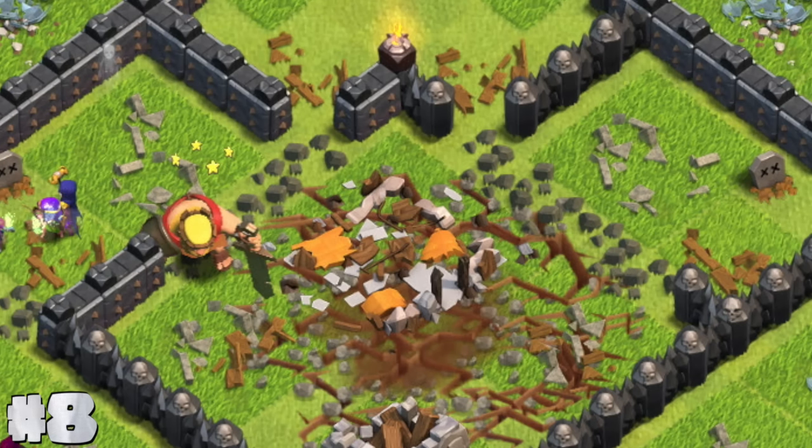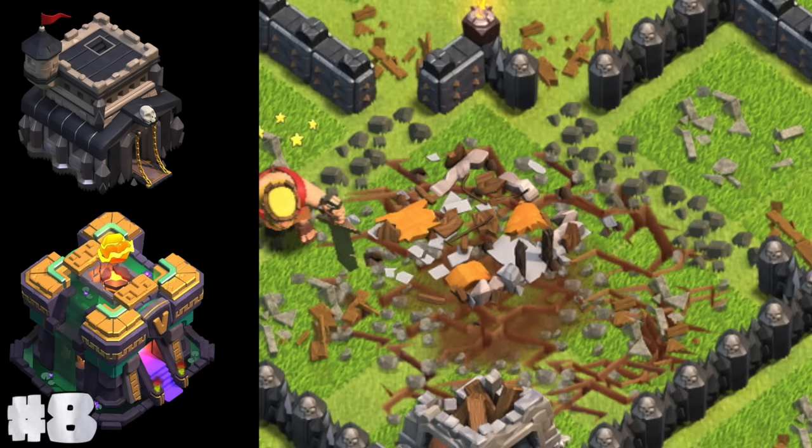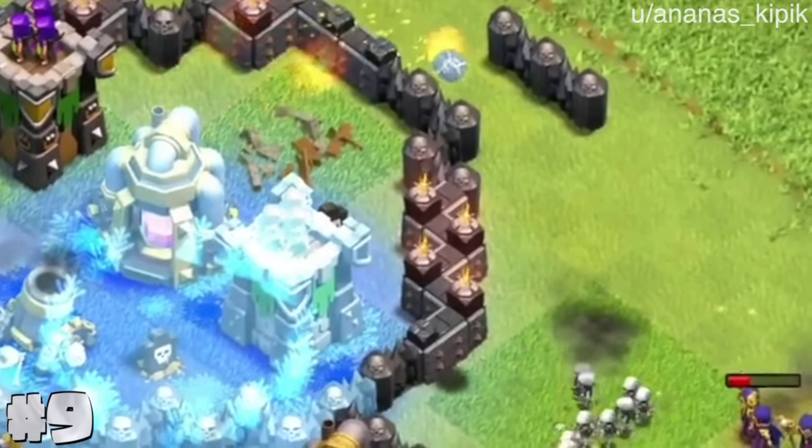They all look the exact same now regardless of the colors. Here's a town hall 9 ruin and a town hall 14 — neither of them have that beige-orange color. If timed correctly, sometimes a frozen mortar will throw a frozen ball on fire.